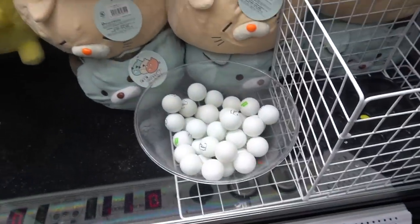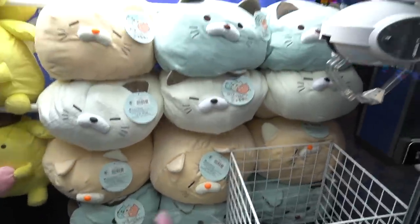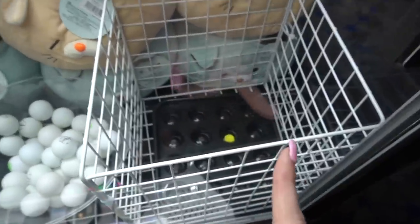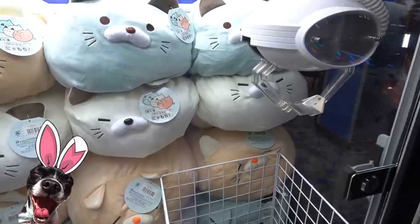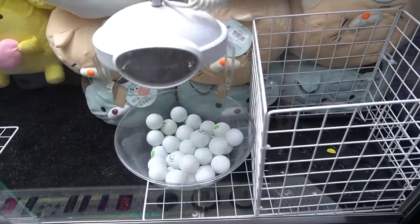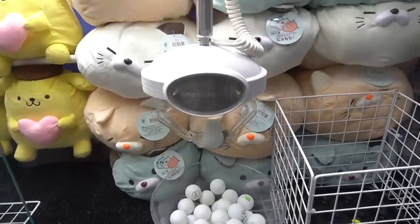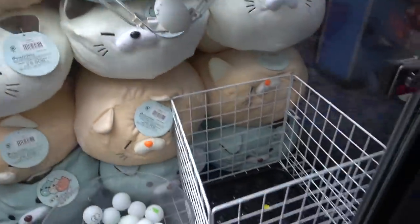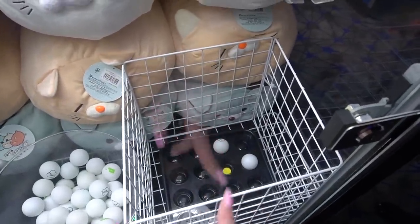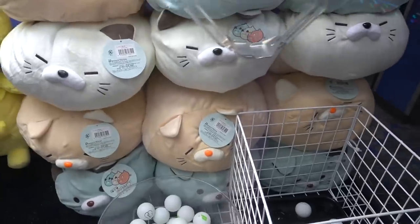We found this ping pong dropper and look how cute these prizes are - really big cats. I like the blue one, so if I win I'd probably go for the mint blue cat. Basically you have to get a ping pong ball to fall into that yellow dot to win. Let's give it a go. We're going to go here and here and hope that one actually goes into the yellow dot. Three balls - oh, two balls! That gives us double the chances.